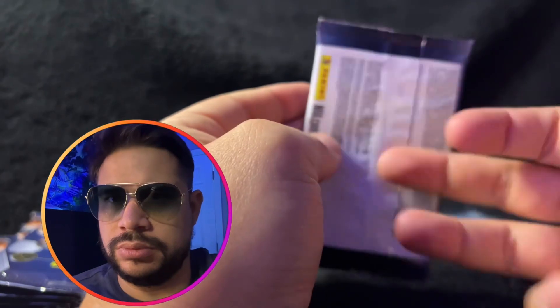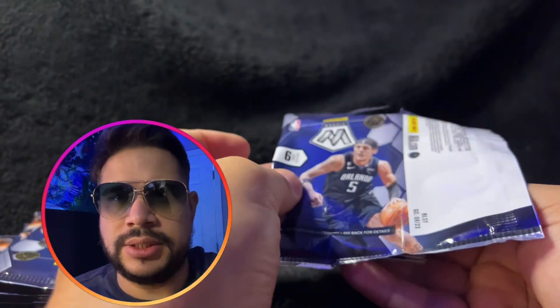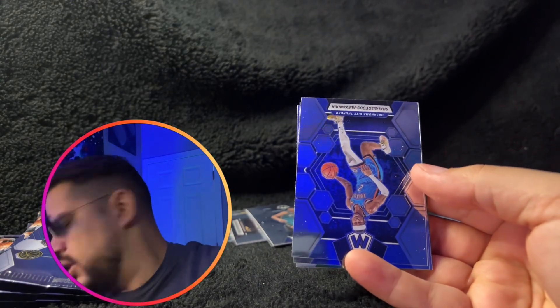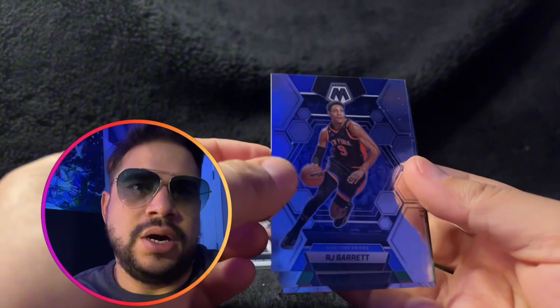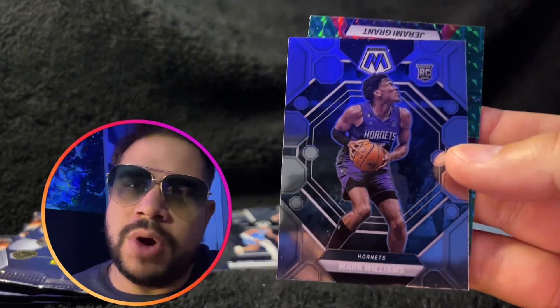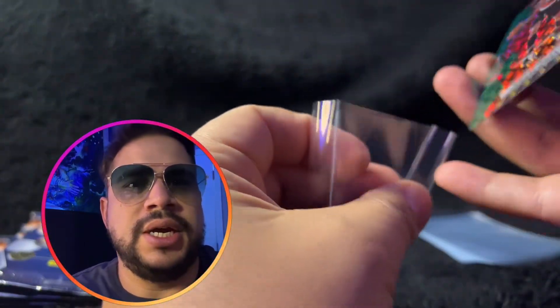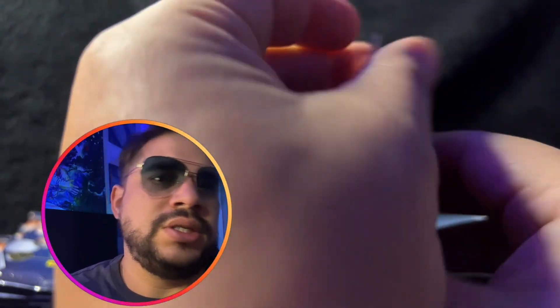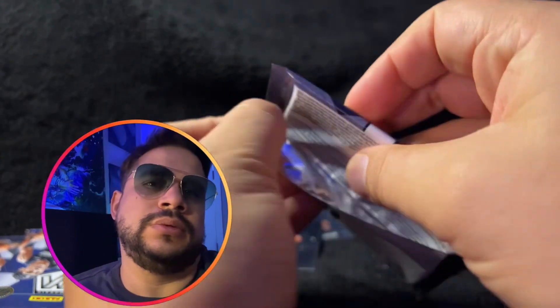Pack number two. Let's see what we hit. I'm going to see a Shai Gilgeous-Alexander — and I do. RJ Barrett. Al Harford. Mason Plumlee. A Mark Williams. And for the prism in the back, we got a Jeremy Grant. I'm going to put the prism to the side so that way you can see the limited at the very end of the video.